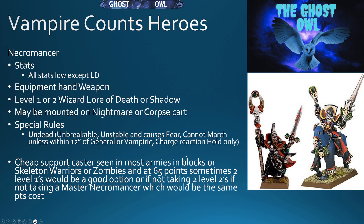First up we have the Necromancer. We saw the Master Necromancer in the previous episode — very similar, except this time he's a level 1 or 2 wizard instead of level 3 or 4. He can only be mounted on a Nightmare or a Corpse Cart, with the same special rules. He's your cheap support caster, seen in most armies in blocks of skeleton warriors or zombies. At 65 points, sometimes two level 1s are a good option, or two level 2s — the same points cost as a Master Necromancer.